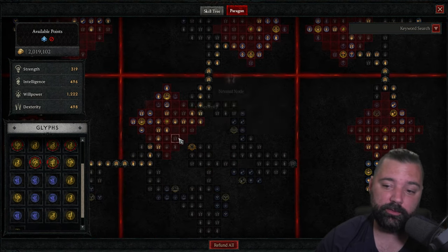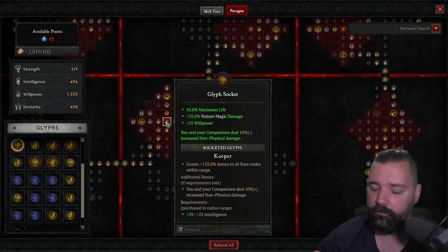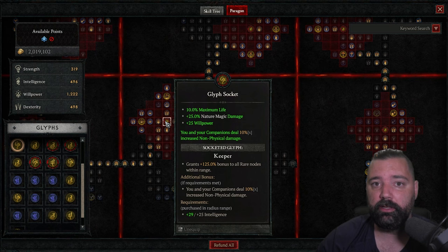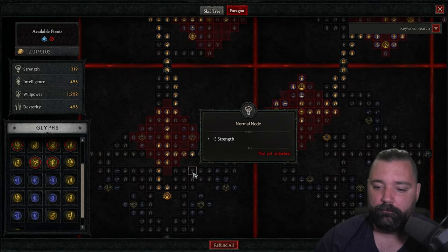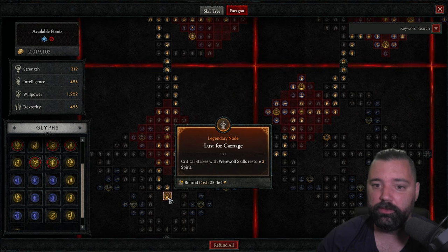We'll pass through the Constricting Tendrils board without taking the legendary node itself — this gives us access to a glyph slot where we'll place Keeper. You get a bonus to the rare nodes within range, including 10% maximum life, which is very nice. On top of that, we do 10% multiplicative damage to non-physical sources, which includes our tornado. Next, we'll pick up Lust for Carnage — critical strikes with Werewolf skills, which includes Tornado, will restore two spirit. We're going to get tons of spirit back from this because the critical strike chance is so high. So you're spamming tornadoes and just restoring your spirit at the same time, which is what allows you to get that burst on the bosses.